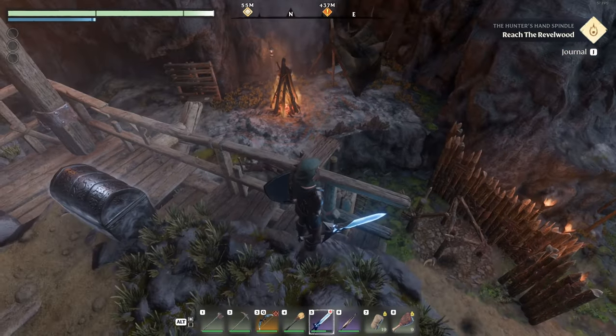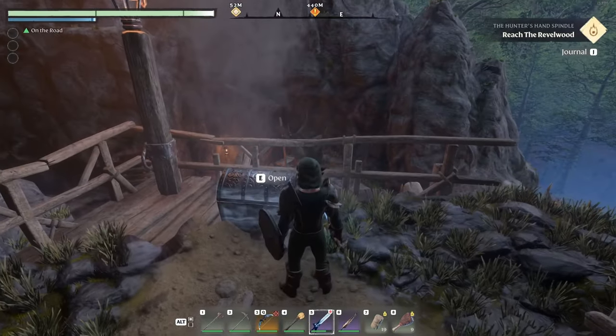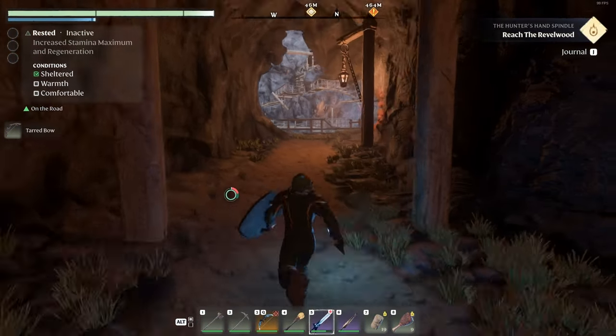Hey everyone, welcome back. So let's go ahead and get straight to it. We're back over here at the Mark of Samoth. We need to finish clearing some of this. We have a silver chest right here, let's go grab that. The first floor should be in good shape — there shouldn't be much left up here, hoping we can move on to the next area.